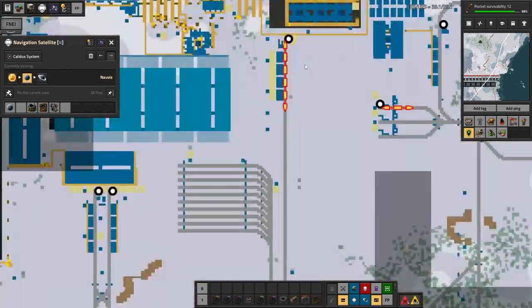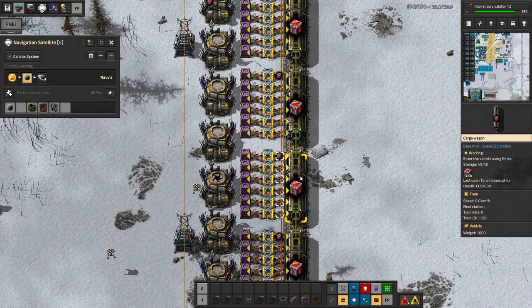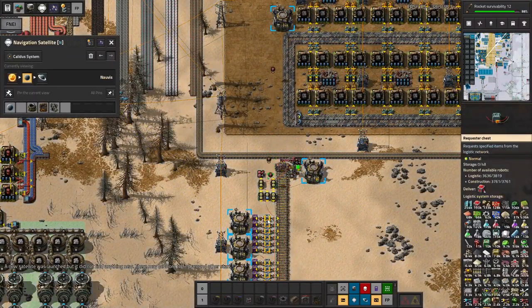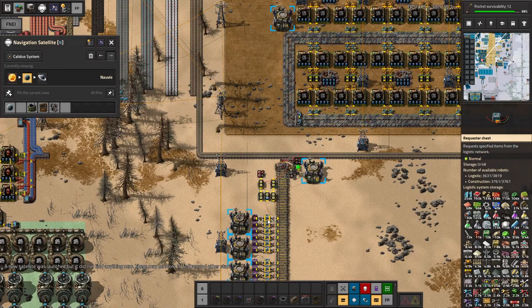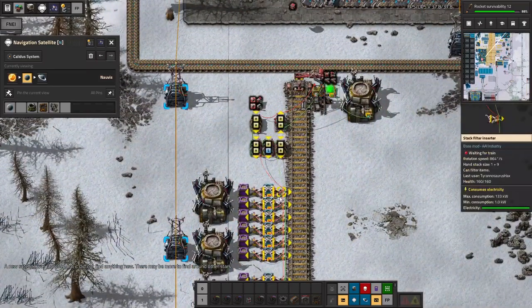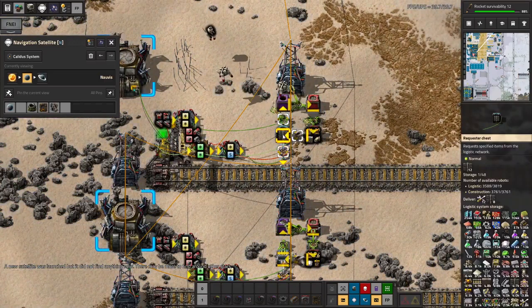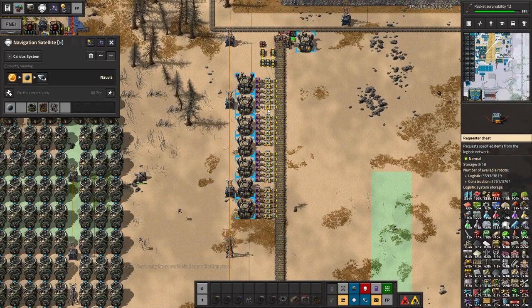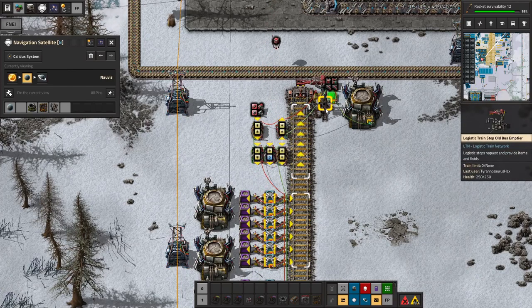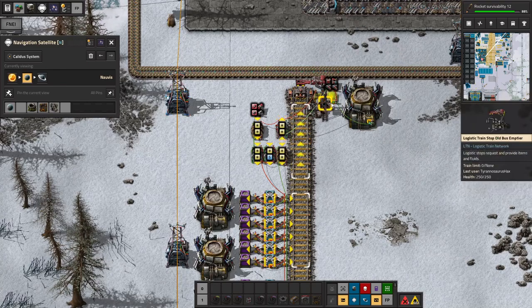Speaking of which, I have been trying to set up a system that will deliver everything that we've got a very large amount of in the robo network back to the rail system. But I've run into some problems with that. It's easy enough — we've done it before with small cargo wagons, like a single cargo wagon. But once you have multiple cargo wagons, unfortunately we can only check what's in the train in total, not what's in each individual cargo wagon. We can read what the train is asking for with LTN.